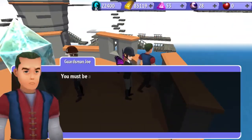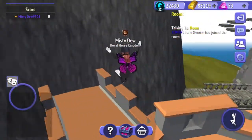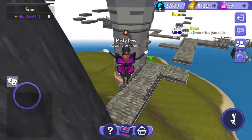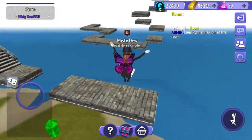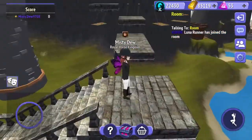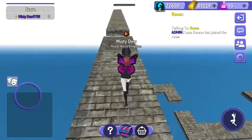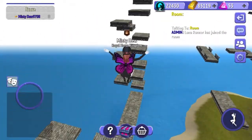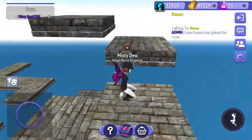Now we're at Guardsman Joe. Now jump down there and then jump onto that. For a shortcut just jump to there. Now you have to jump all the way down there and just work your way up a lot of steps.